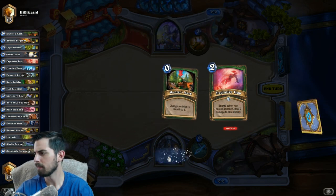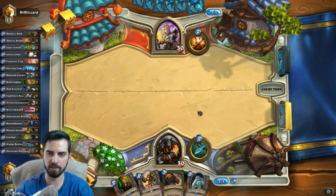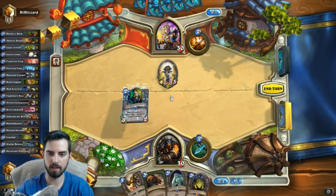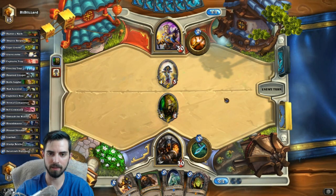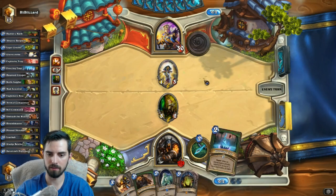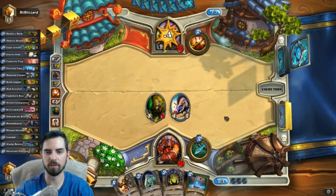Gotta get our early game. This is a real big bummer of a hand. I play the knife juggler because I kind of need to - to have any chance of stopping that from winning the game. Very, very good. So we need to kill that. That worked out just fine for me.